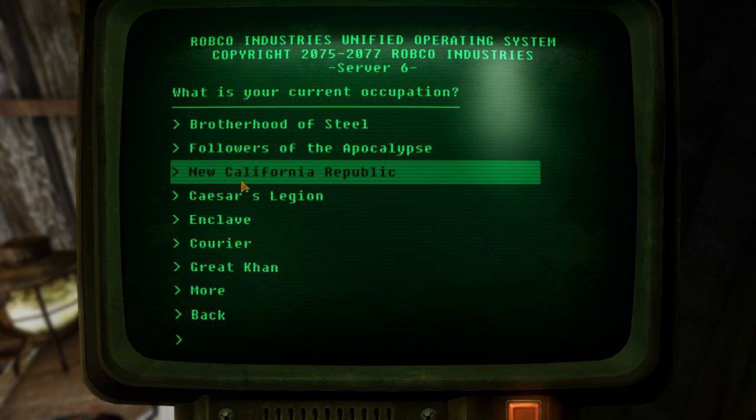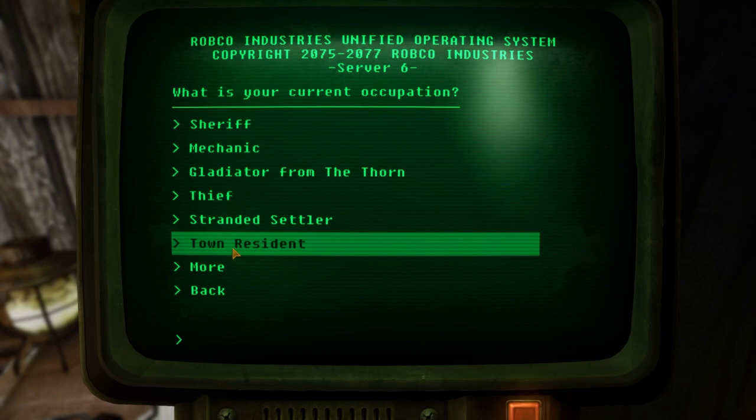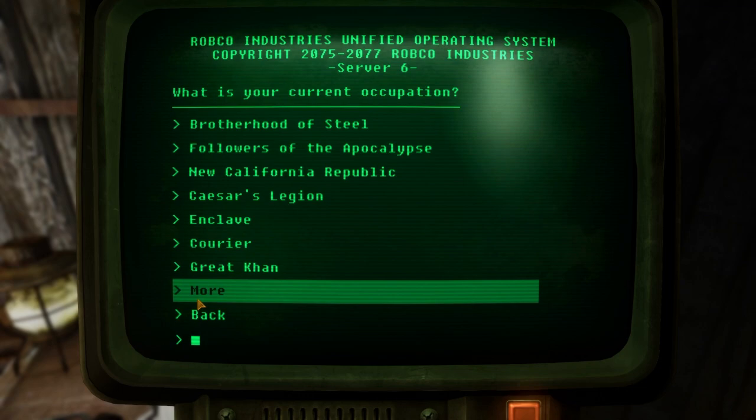We do have an alternate start mod, and we can also choose a background which gives starting stats — sometimes with starting detriments depending on the background. What we're looking for is the Sheriff background, which gives some pretty juicy starting stats: plus 15 equip speed, plus 10% attack speed, and minus 5% AP cost. Really, really good starting features. You might think that's a little broken, but trust me, we're going to need it.